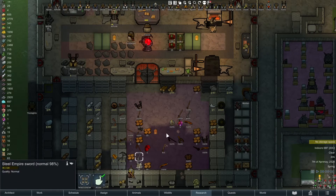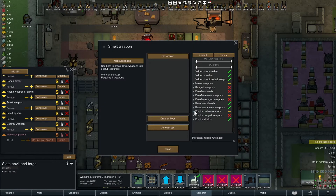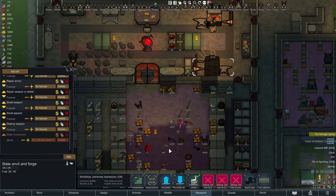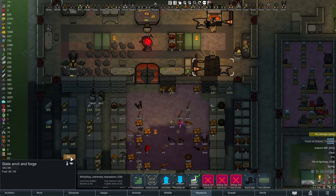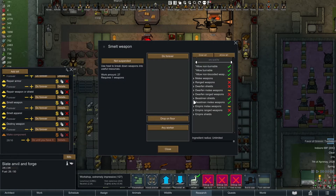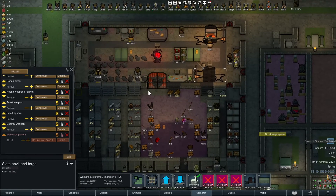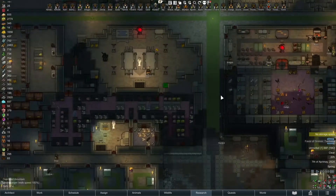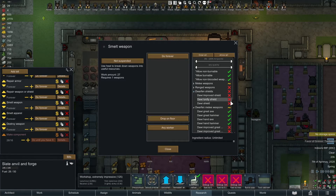I was going to smelt some stuff, so let's smelt empire swords and empire melee weapons. We can get rid of basic dawi stuff as well — we have an axe in there and pickaxes too. Smelt the weapons since we got short on steel; that should do the job. We're making more plate armor and smelting out the stuff we're not wearing. We should also smelt regular dawi shields — we can get some material for them.